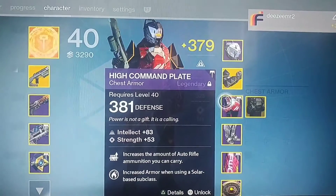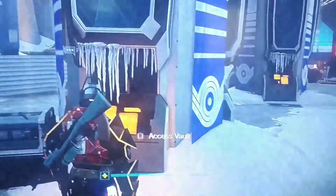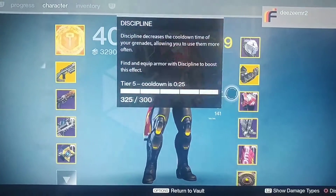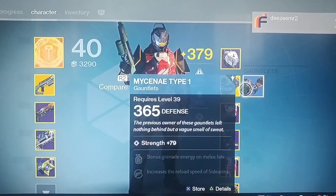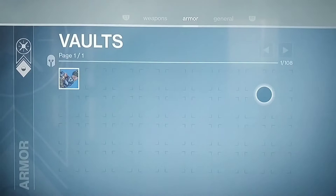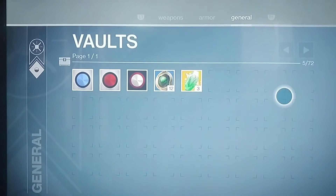What I do is I get some loot like this, access the vault, and then you've got to go into your character. So for me, it's the options button here on PlayStation. Store this in the vault — this one here — store that in the vault, and then log into your other character. You can trade that stuff and consume it to level up your secondary character a lot quicker.